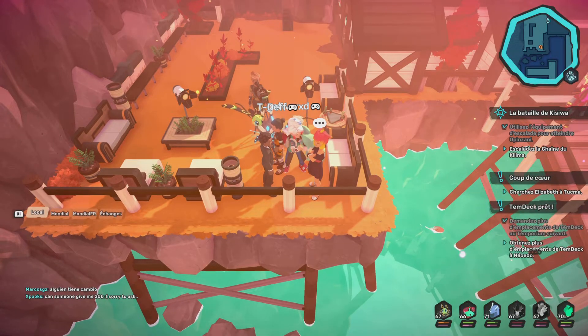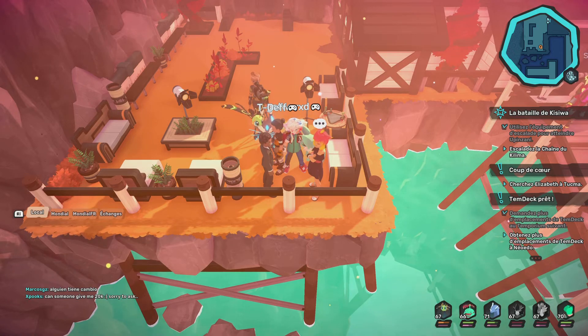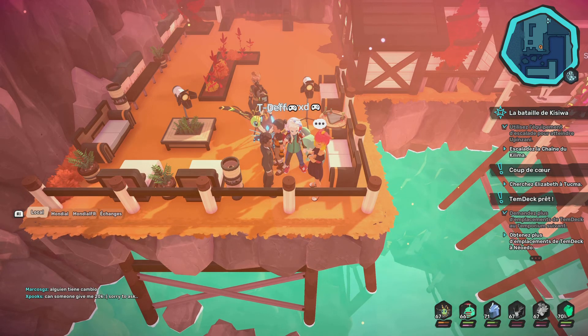If you take a left right here and go towards this cliff, you'll notice a cave where there'll be a hammer stuck to the ground, which is a reference to Thor's hammer, Mjolnir.